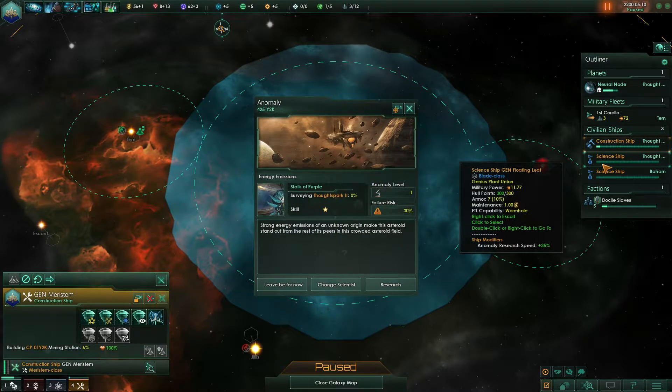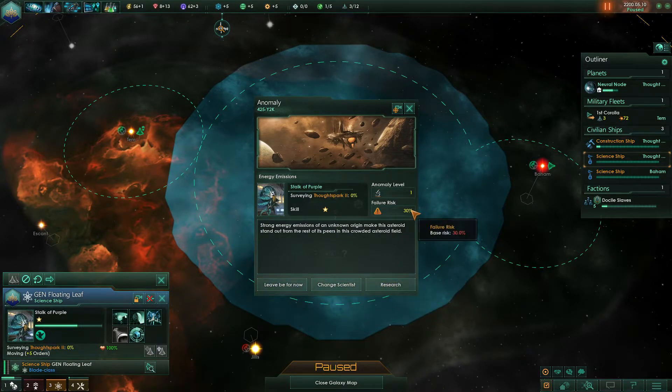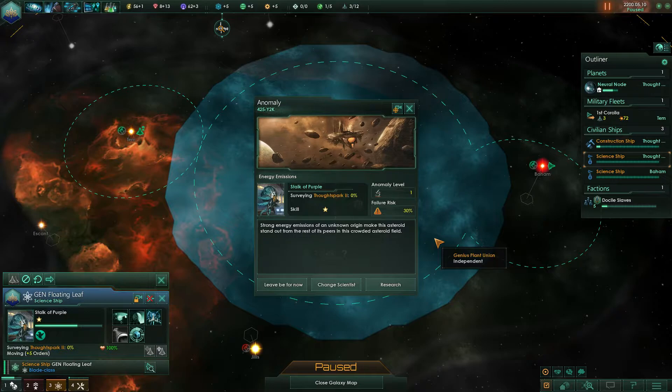Scientists have certain traits that help them discover anomalies and research them faster. For example, 'carefree' gives increased anomaly research speed. There's also one that gives a bonus on ancient civilizations, which is very useful. 'Meticulous' helps you discover 10% more anomalies, also very helpful.